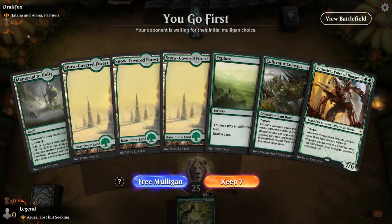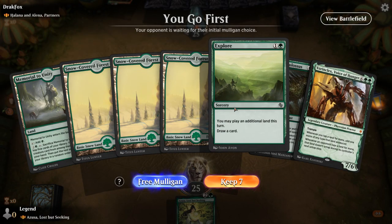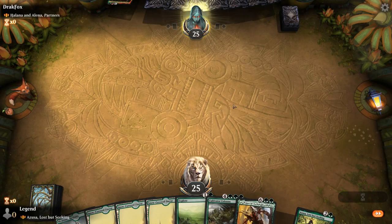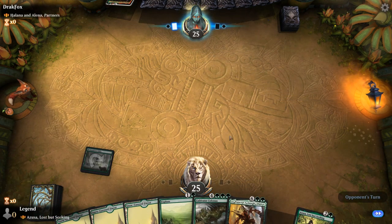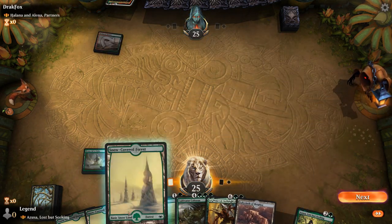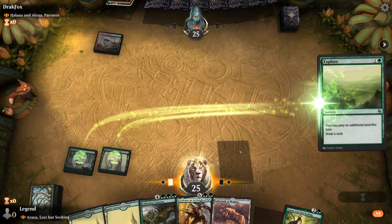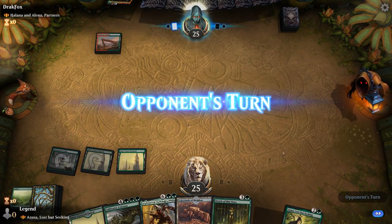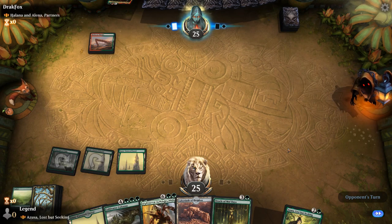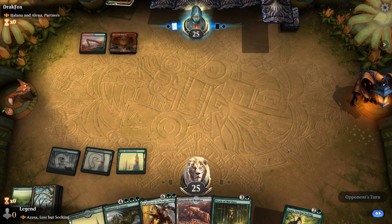Game 1: we're on the play facing Halana and Alena. Our hand is okay — could use a few more lands — but we've got Explore on 2, Azusa, and hopefully some curve-toppers. We draw a nice Oracle of Mul Daya, and then we need to hope there are a couple of lands on top waiting for us.